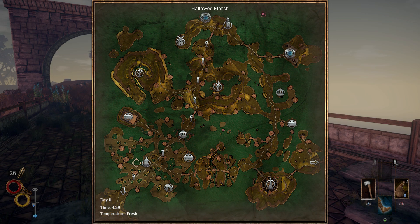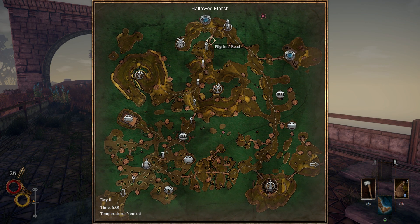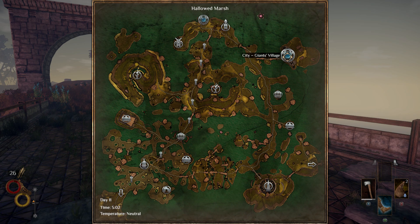After getting through rations to go there, all you have to do is start down here, then just make your way up to Giants Village in order to find a 100 weight inventory bag.